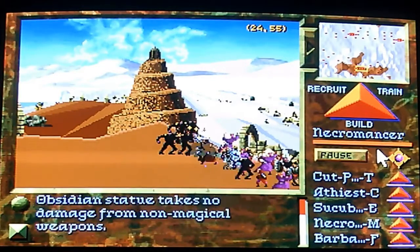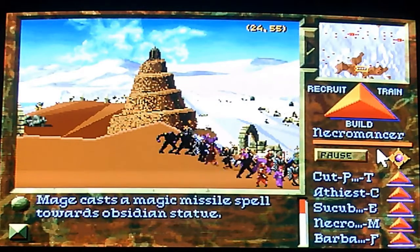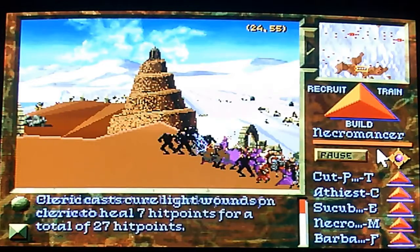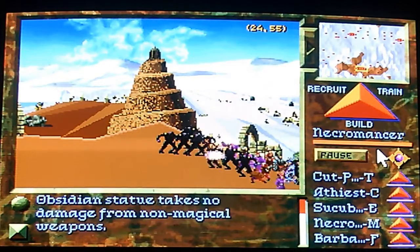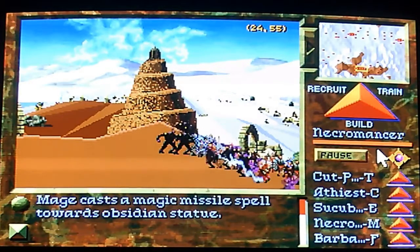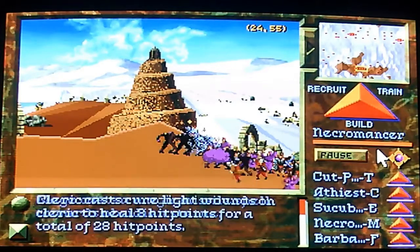As you can see, my fire units here are hitting the obsidian statues, but it's not causing any damage. So her main purpose is to keep the enemy busy while the mages do their job. Also, we have our clerics here to do the healing. They'll keep my guys alive.